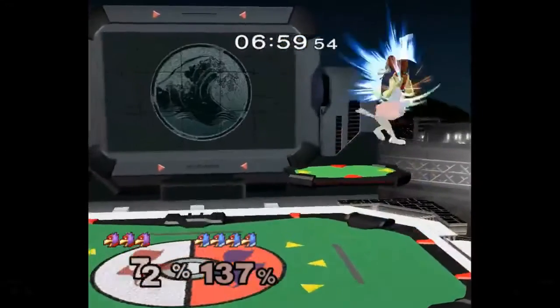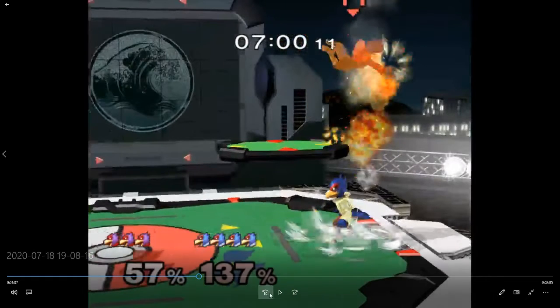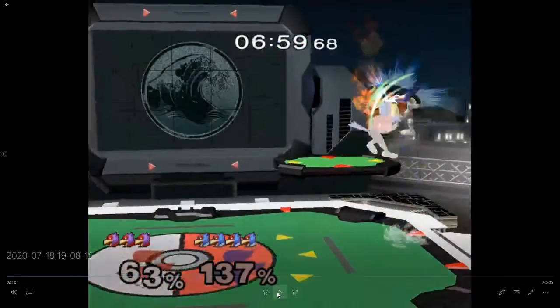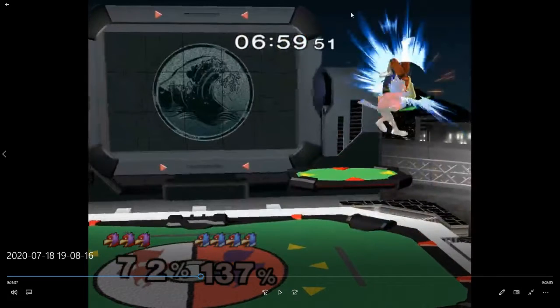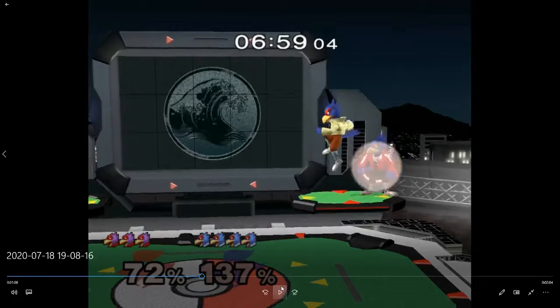It's not like you can combo off this. Maybe you could have shined there — I don't know if shine gets you anything here. Maybe up air is the right option. Shine, back air, get him off stage. Up air would send him here and at this percent you want to get him off stage. But yeah it does that weird Falco thing where it doesn't move him at all — sucks to suck, pick a real character.